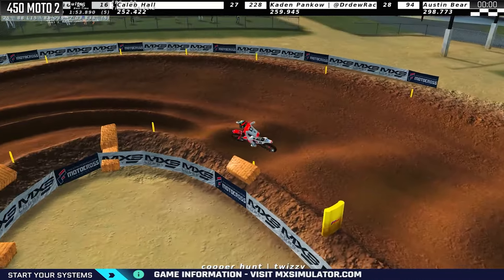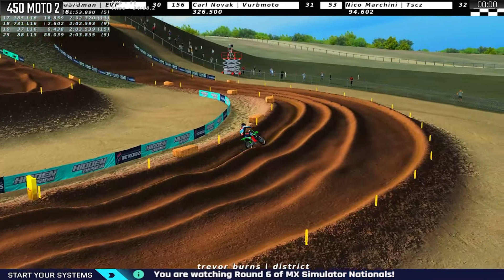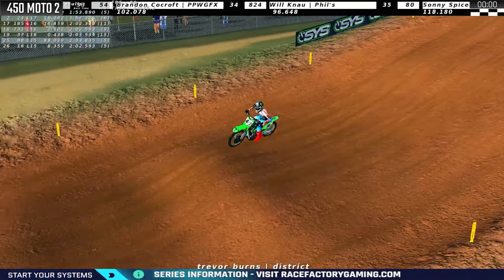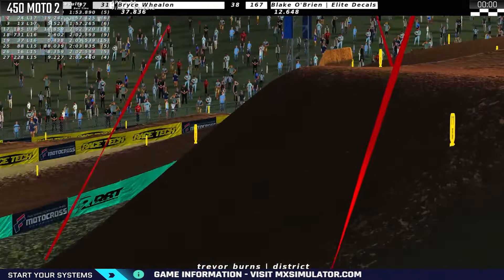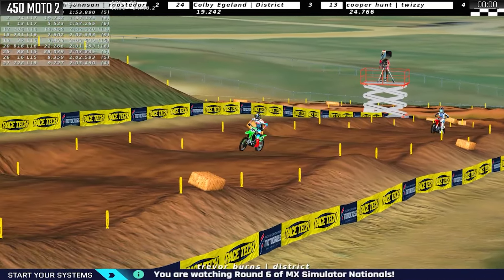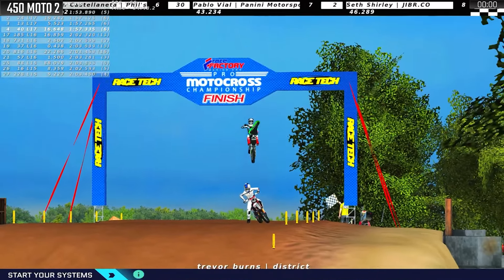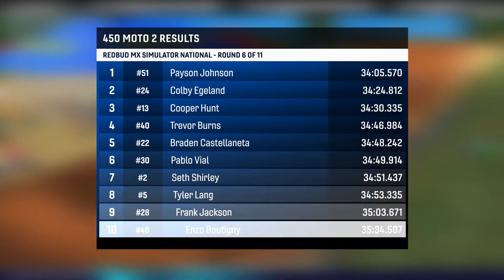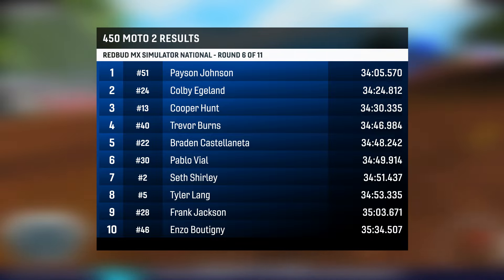Eaglin's second — should be 3-2 on the day. Burns is fourth. Can he get it to the flag and win this overall? I think the storyline is we have to keep an eye on Burns — he's got so much pressure. He just passed two or three guys in the last lap for the overall position. A 1-4 should take it down. This is going to be the biggest nerves he's ever felt in his career — this will be for his first ever 450 overall win. Trevor Burns to the flag wins the Red Bud National pending penalties, getting fourth in the moto and charging back to the overall victory. Sterling gets back to seventh. Lang goes from fourth to eighth on the final lap.